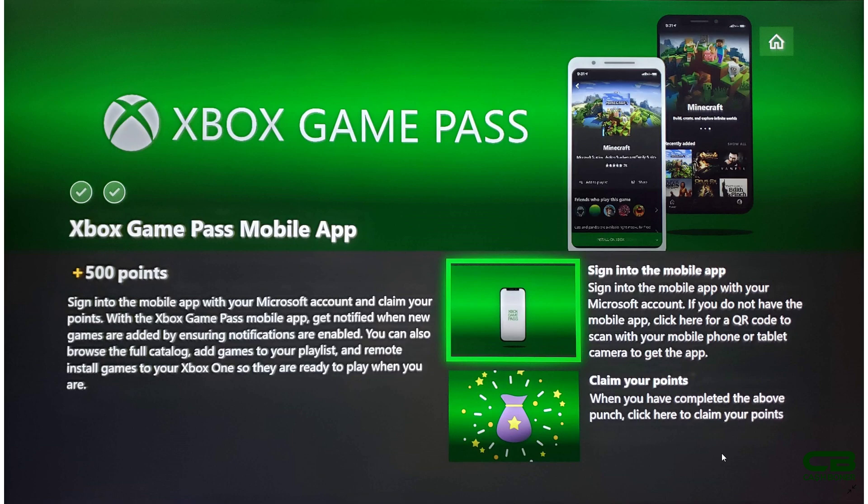So what ended up happening? I loaded up the Game Pass app on my Android device. Note that this works on both Android and iOS devices. It's a mobile app, so if for some reason you don't have one of these smart devices, I'm pretty sure an Android tablet or an iPad would also work. I opened the app one more time on my phone, and lo and behold, it does show that I'm logged in.